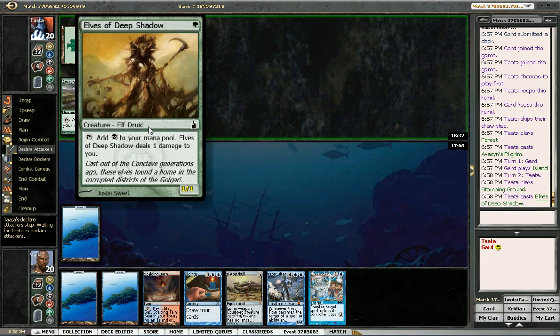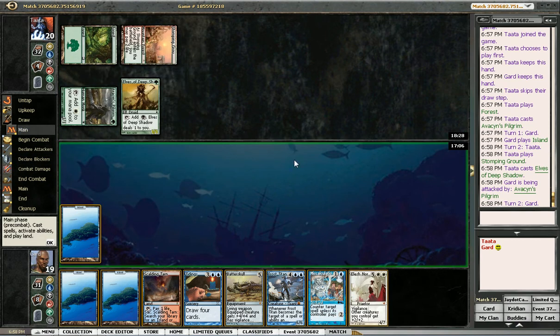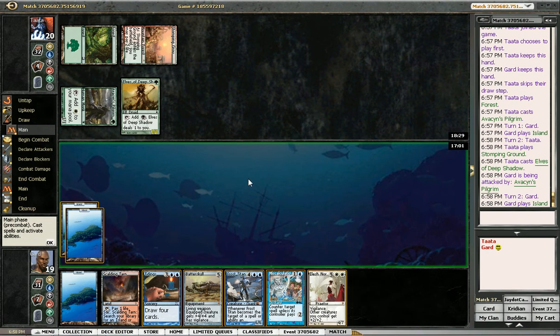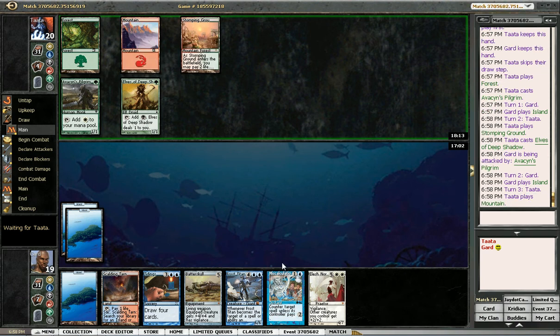He has another mana dork — he has all the mana dorks. Hopefully he just taps this 20 times and I don't have to worry about it. Drawing Elesh Norn was pretty awkward there — I need to draw like Thirst for Knowledge now so I can loot away Elesh Norn and Eldrazi, hopefully, so I can shuffle them back. If he plays Hero of Oxid Ridge, I get to Miscalculate him, which I'm kind of hoping happens because it's my only way of dealing with a Hero of Oxid Ridge.